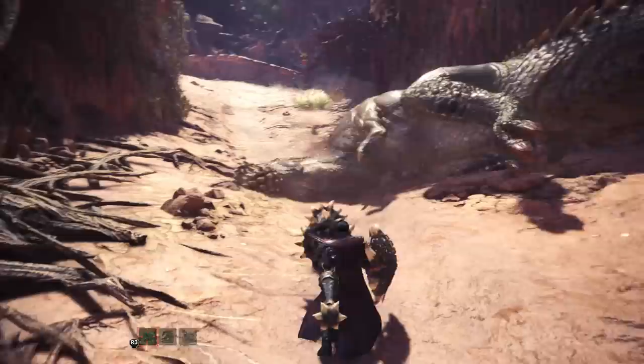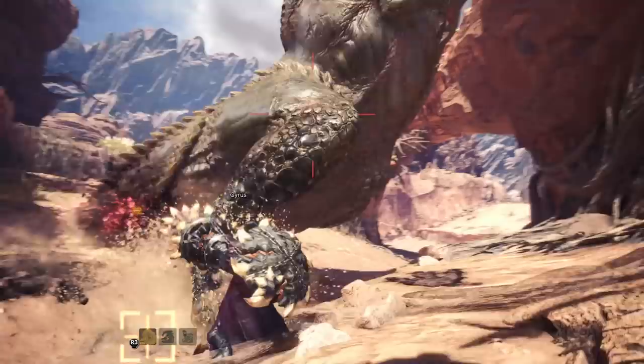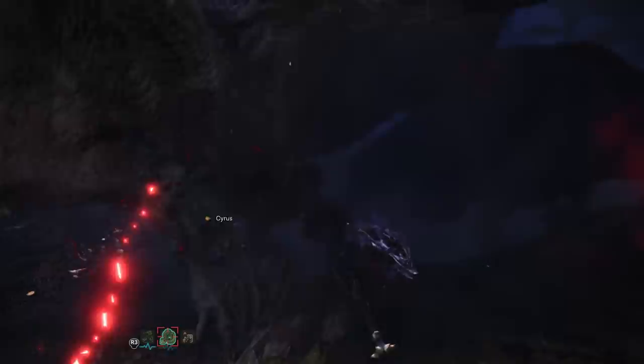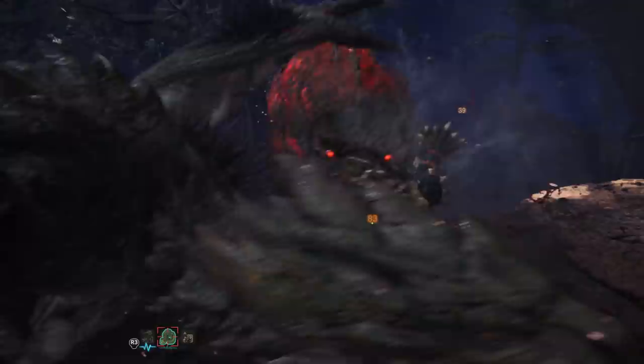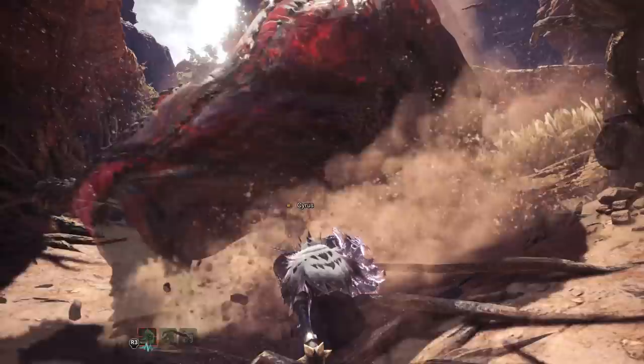Last but definitely not least, the power guard. I really like the power guard because even though I dabbled in both guard lancing and evade lancing, the power guard was kind of like the Monster Hunter team finally accepting that that's what Lance should all be about — just guarding everything and countering right back. Of course, the option to evade lance is still possible if you want to gem in evasion, or you get a hint of that with the evasion mantle. All in all, World's iteration of Lance is fantastic. Lance being one of my favorite weapons, I was very satisfied.